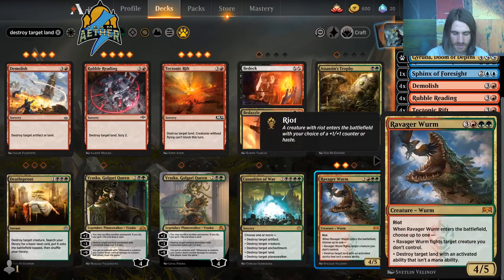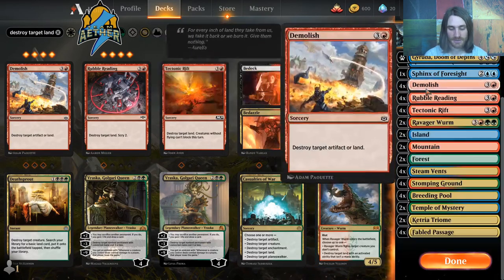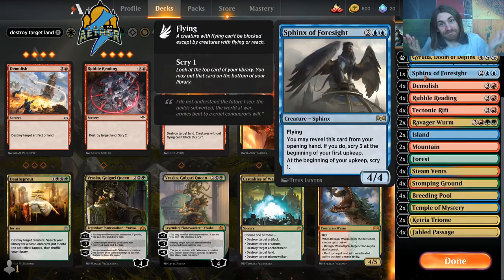You can see three Ravager Worms here because I used to not have Sphinx. It turns out this particular set — Guilds — is pretty good for what I'm trying to do, for the silliness I'm trying to do.